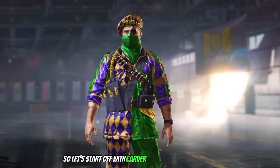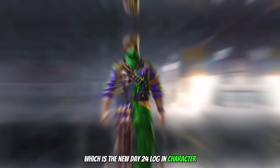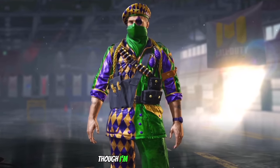Let's start off with Carver Butcher Party Commando, which is the new day 24 login character. He's a reskin with a Jester or Carnival Clown inspired theme. In my opinion though, I'm not the biggest fan.